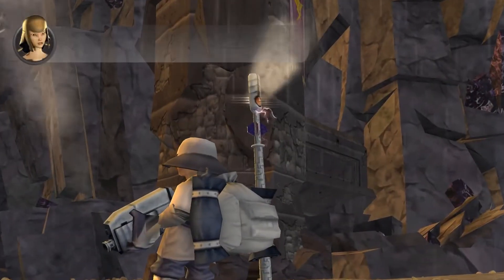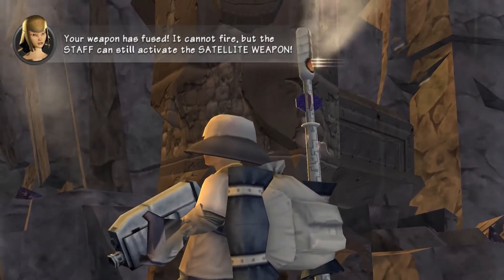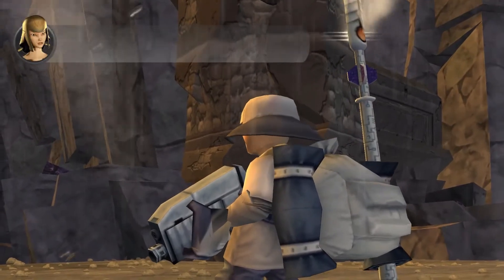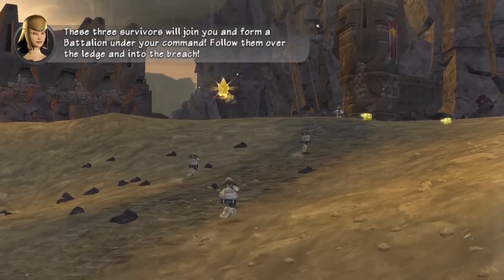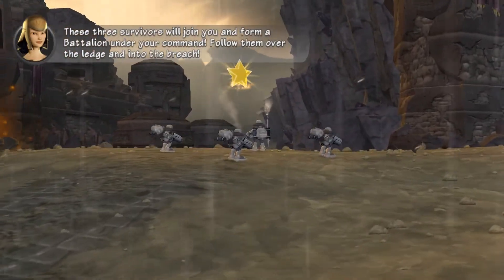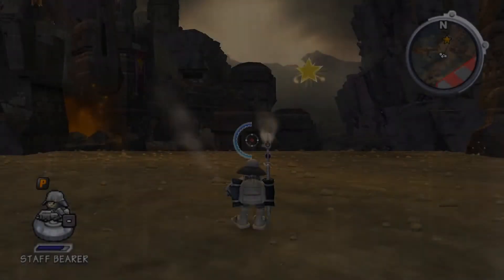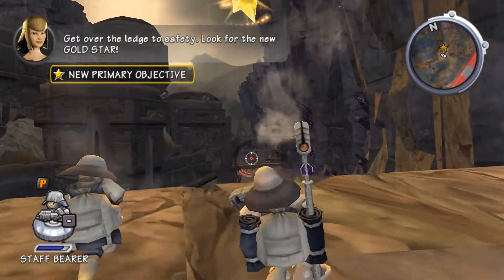Your weapon has fused! It cannot fire, but the staff can still activate the satellite weapon! Three survivors will join you and form a battalion under your command! Follow them over the ledge and into the breach! Get over the ledge to safety! Look for the new gold star!